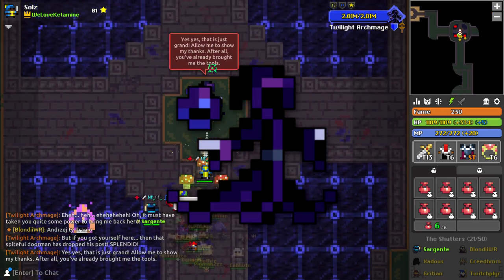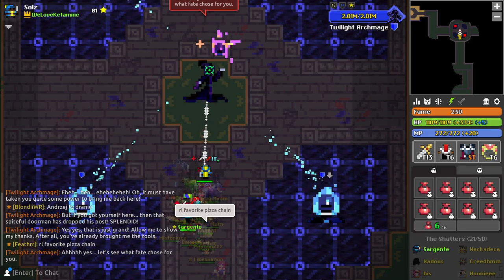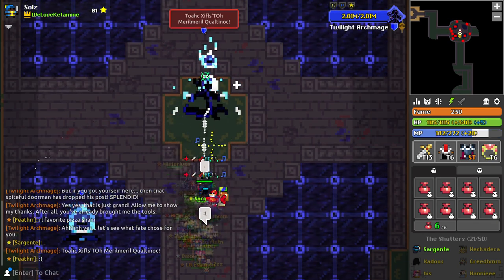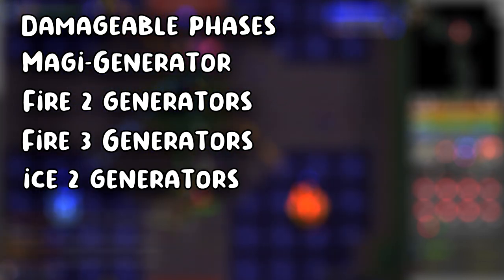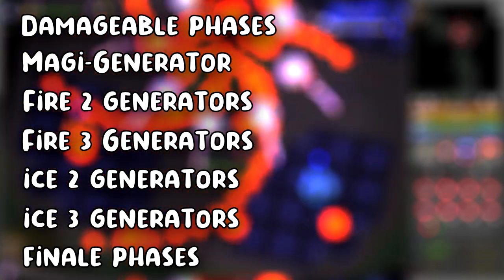Now onto the Archmage boss fight. You'll start with about 300,000 HP as a solo, scaling up with more players. Through most of the fight he'll be pushed back after beating down his phases or minions. The Archmage's phases are split into these categories: Damageable Phases, Magi Generator, Fire 2 Generators, Fire 3 Generators, Ice 2 Generators, Ice 3 Generators, and Finale Phases. There are two phases underneath most subsections, so if one happens expect the other.